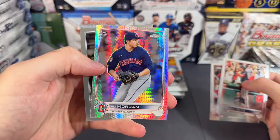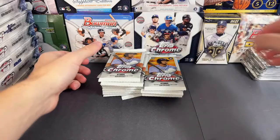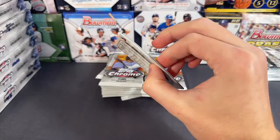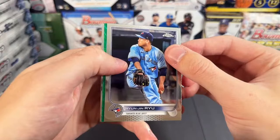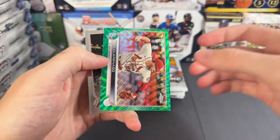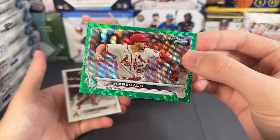All right, we got Juan Soto, Eli Morgan prism refractor, a Rose Arena. We got Joe Ryan, Hilo Ramos, Gabriel Arias. We got something here — we got a green. Trying to complete the rainbow. If this is an auto, guesses are going to be done, so let's see what it's going to be. For St. Louis — not an auto. Nolan Arenado. Would have been nice if it was a Goldie — that is out of 99. So that would have been the $200 bounty if it was the Goldie for the Topps buyback thing.